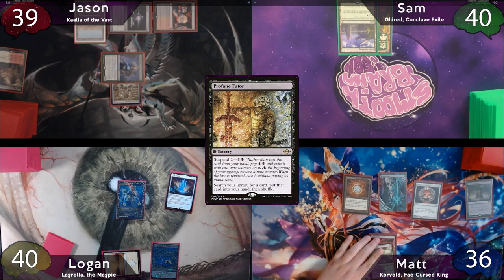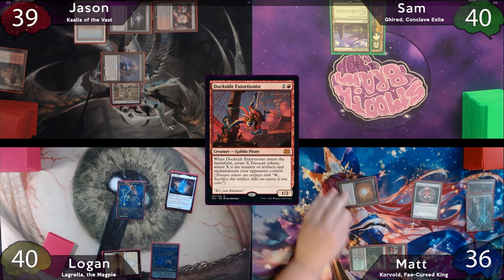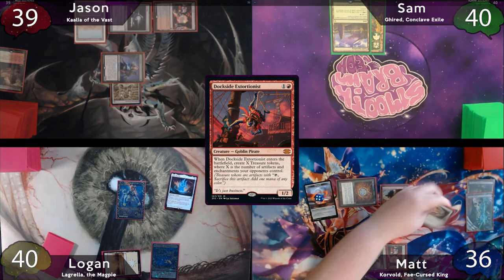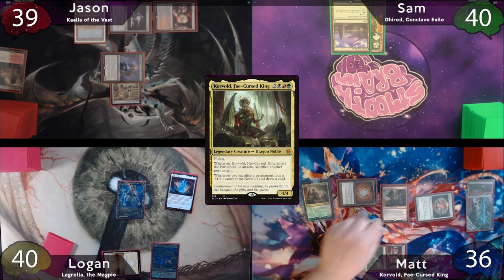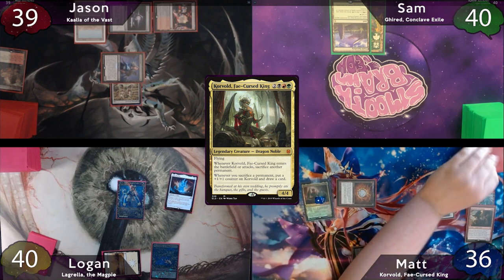On Matt's turn, he'll cast Profane Tutor from Suspend and pay for Esper Sentinel. After searching his library, he'll move to his first main phase and cast Dockside Extortionist — which is definitely not what he tutored for — getting four Treasure Tokens. With four Treasures and an untapped Talisman, he's able to cast Korvold. When Korvold ETBs, he'll sacrifice Dockside, put a counter on Korvold, and draw a card.